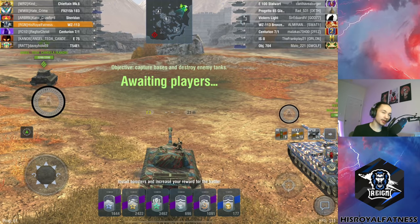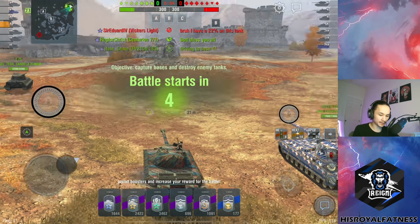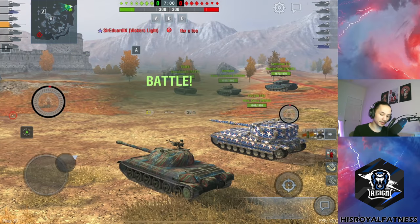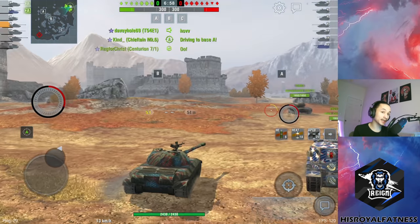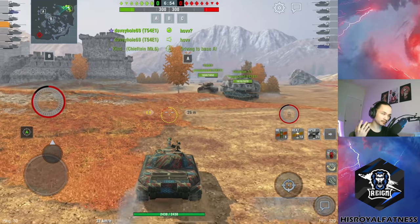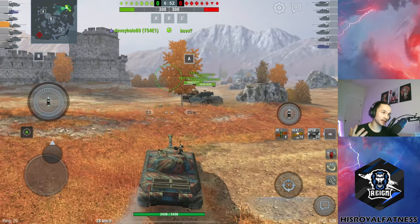Alright, here we are — first game on Fort Despair, not a bad map for the 113. Looking at both lineups, we are both relatively light. The enemy team does have more heavy tanks in the form of an E100. I think I will head towards the encounter cap, assuming we have tanks going towards the corner.